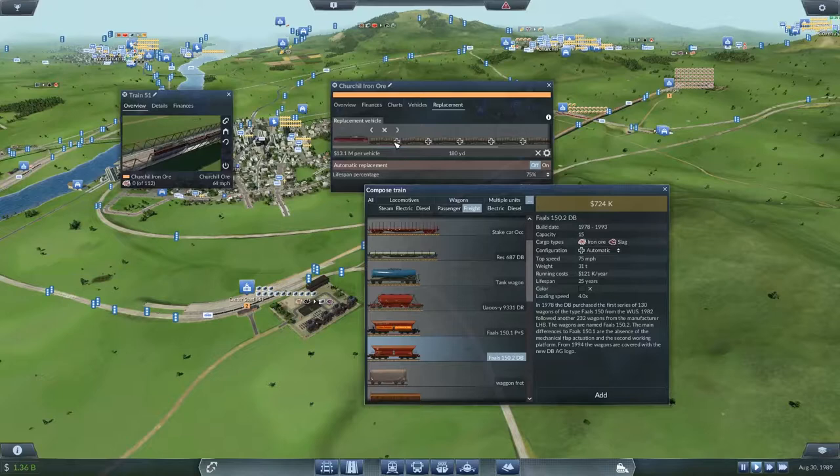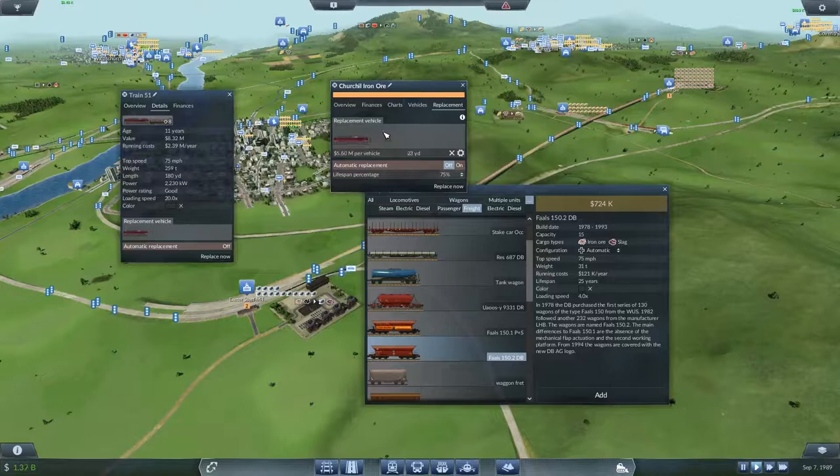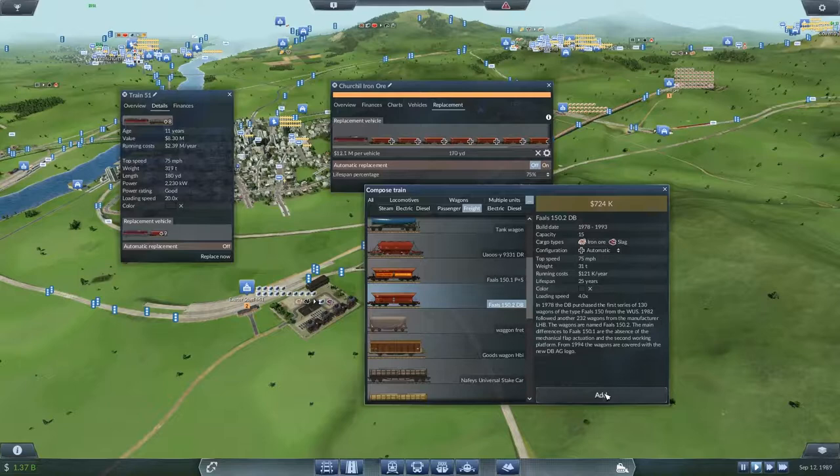So we're kind of wasting speed on the Naffy wagons — they're costing us more than they need to. For replacement, we have eight wagons on there. Let's put more on there — these wagons take 15 whereas the Naffy takes 14, so there's an increase in capacity as well which is all good. We'll add another couple on there and make it 10. So let's replace now.